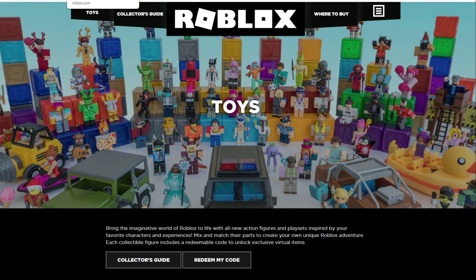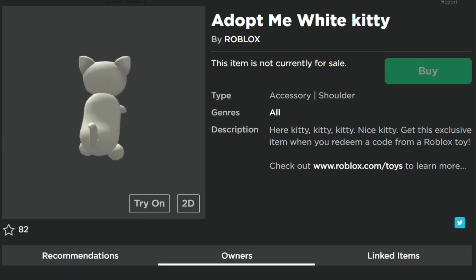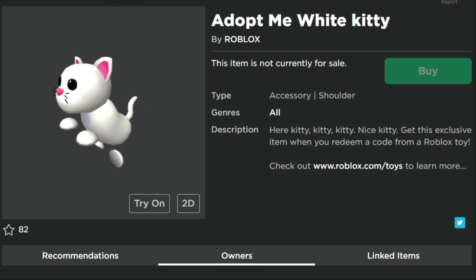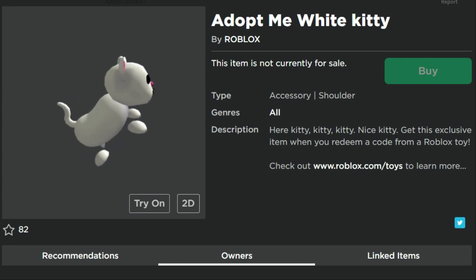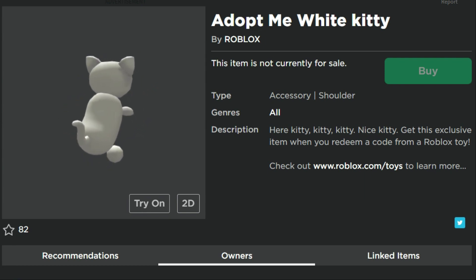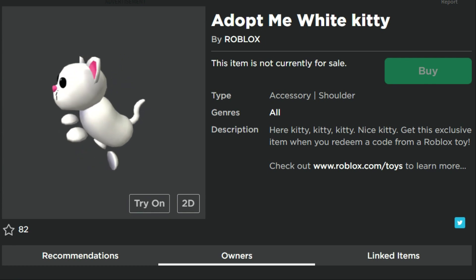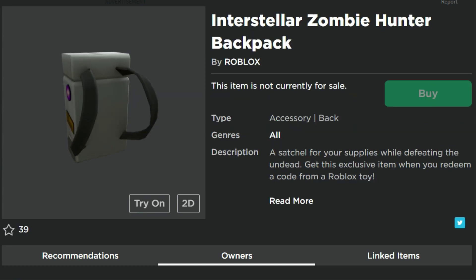Looking at the items, you can sort of tell what kind of toys are coming out — or at least what game is going to be promoted. This one right here is the Adopt Me White Kitty. It is a shoulder pet. So this tells me Adopt Me — they're probably going to have some sort of celebrity series with characters from Adopt Me. It seems like a small enough thing that it wouldn't be a whole Adopt Me package, so I'm thinking it's going to be some mystery boxes and mystery box items.